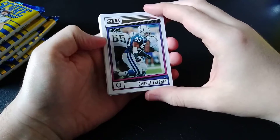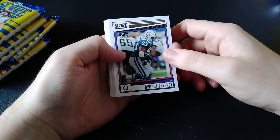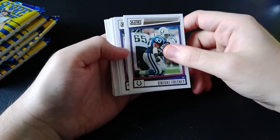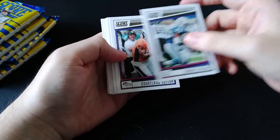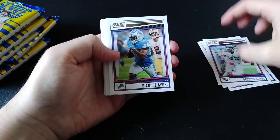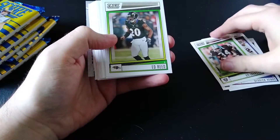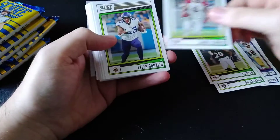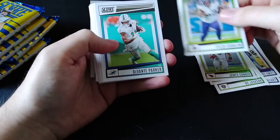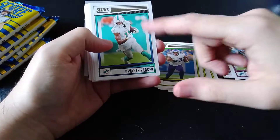I like Score. I think it's very clean. Usually the photographs on here are really nice too. This year's are okay from what I've seen. So we'll go through it. Dwight Freeney, Courtland Sutton, Derrick Henry, DeAndre Swift, Bo Jackson, Ed Reed, James Conner, Tali Cohen. As you can see, each one they change kind of the border around the photo.